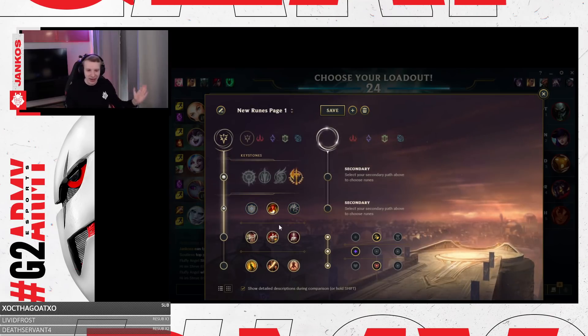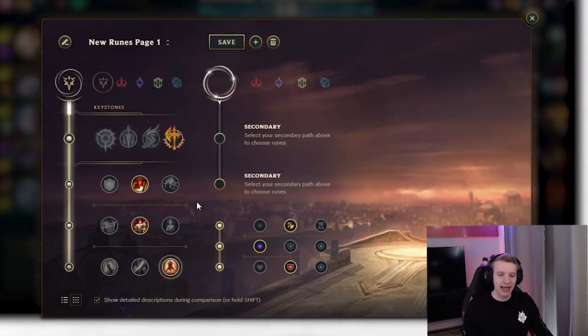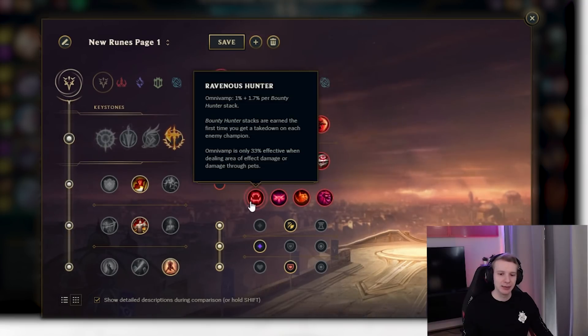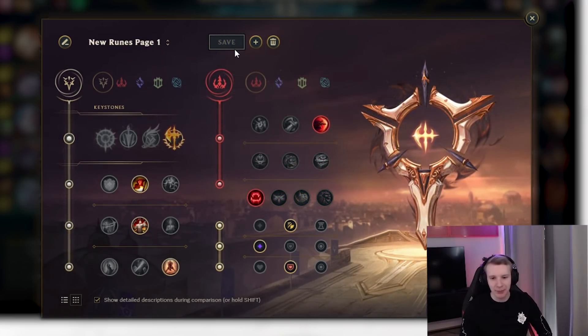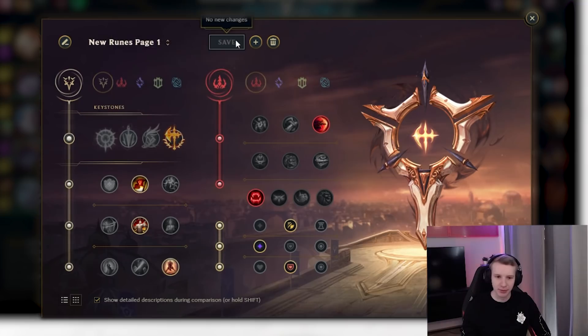When it comes to Viego's runes, because this is the champion we'll be playing today — we have Conquer, Triumph, Tenacity, Last Stand, then we can take Silent Impact and Ravenous Hunter. I believe you can also change the Domination root page for a different one, but I still like Conquer the most.